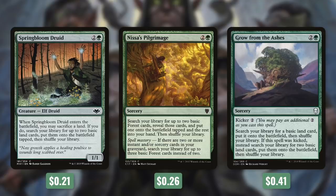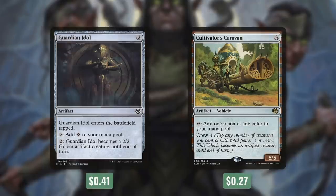We've also got mana rocks that can become creatures: Guardian Idol and Cultivator's Caravan. Guardian Idol comes into play tapped and taps for a colorless, but we can pay two to make it a 2/2 until end of turn. Like vehicles, we can make it temporarily into a creature, so most creature-based board wipes aren't going to touch it — making it a hard-to-kill creature that can pilot our vehicles. Cultivator's Caravan is the first of our vehicles; it taps for one mana of any color and has Crew 3. When crewed, it's a 5/5, which reduces the cost of our commander by 5 — which is huge.